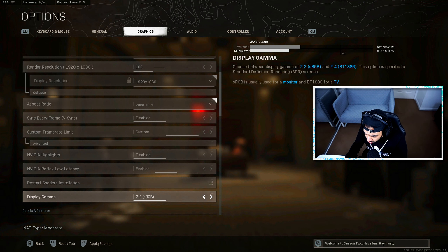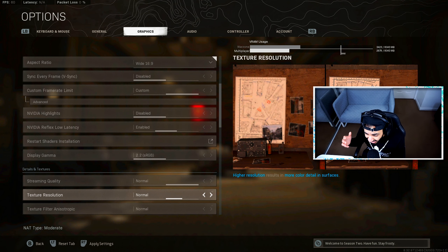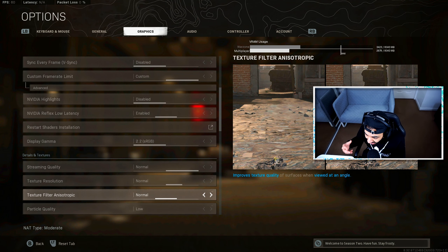Display Gamma I have at 2.2 — I haven't really changed this from default. Streaming Quality I have set to Normal; I don't want Low because I want the best possible graphics at further distances. The game tells you that if you have less than 4GB of VRAM, use Low — but it depends on your hardware. Texture Resolution I also have at Normal; I believe Normal is more than enough and High uses extra performance without a huge bonus. Anisotropic Filtering I use at Normal as well — I don't think High gives any extra benefit.